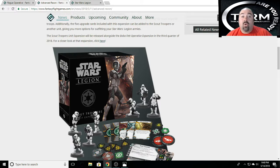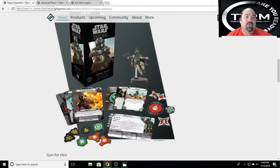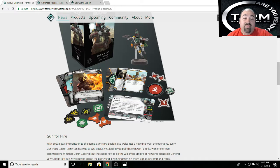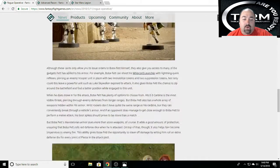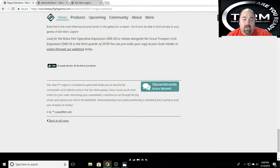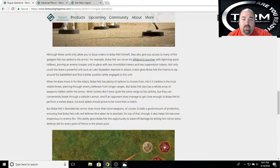I kind of wanted to go over my thoughts and what's been said about them, plus what you can kind of see through the cards. So for Boba Fett, you have a couple of new tokens, and those are because of one of his special abilities.